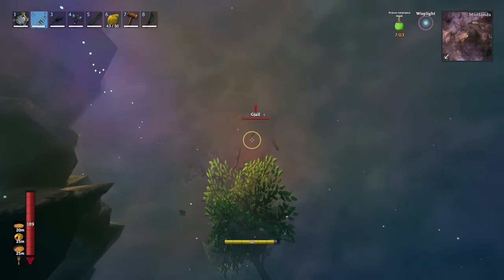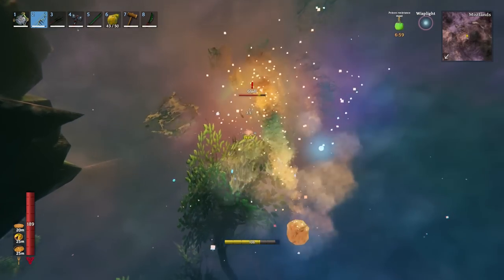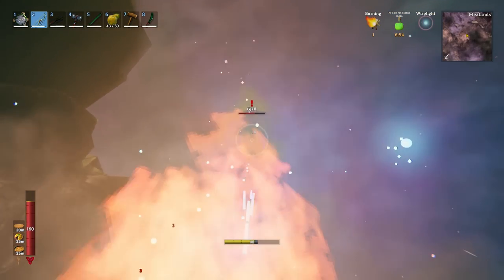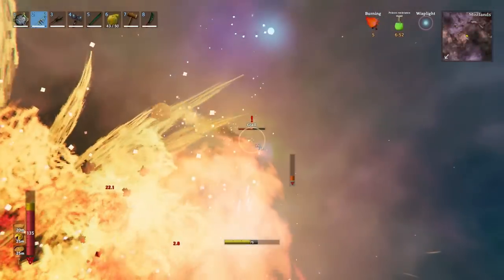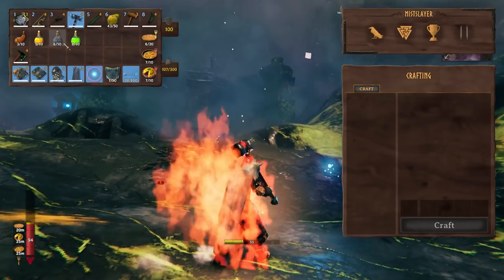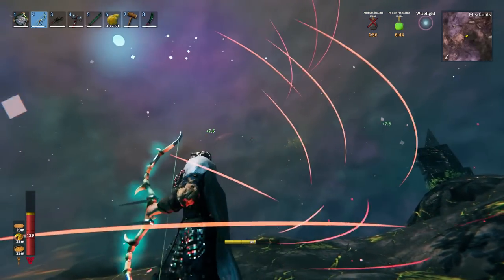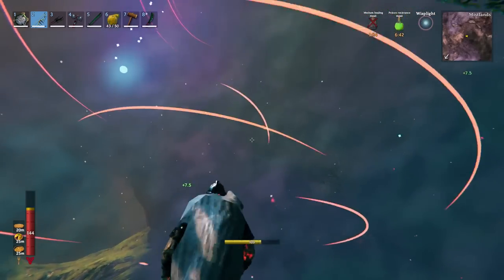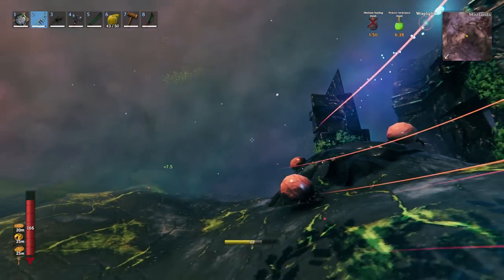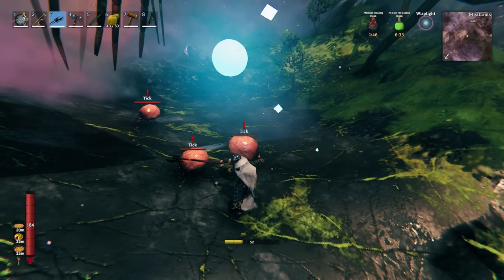There's a Yagl — this is a really good opportunity. The Yagl has a weak spot right underneath it in its belly. If we had some fire resistance this would be a good moment to use that, but we don't, so we're just going to focus on shooting it underneath. We're getting attacked by ticks now so we're going to use the spinning attack.